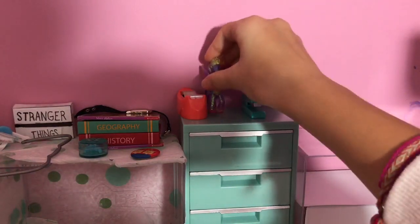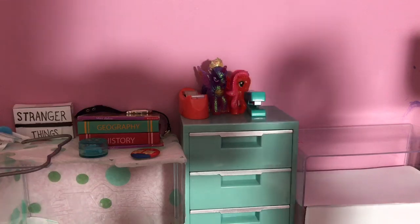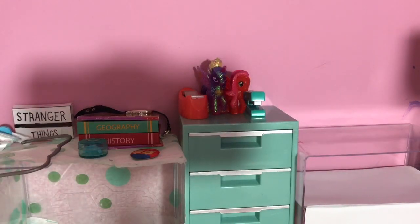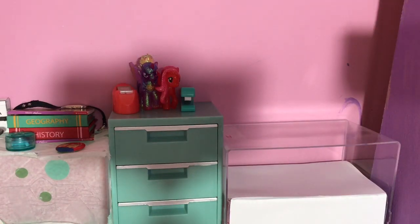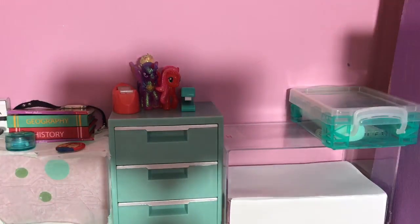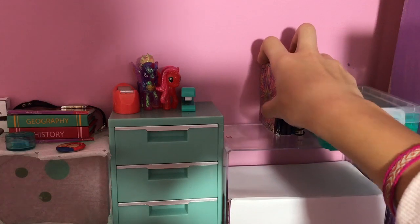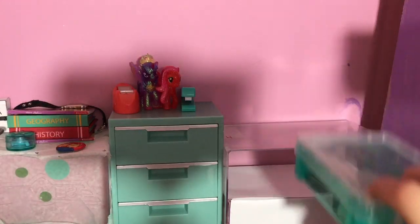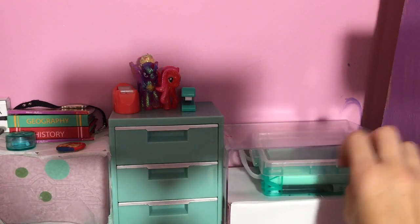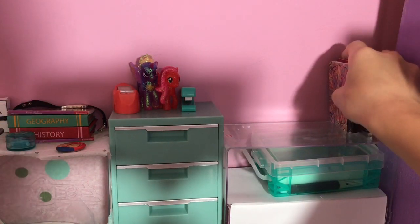So basically in my real desk I have it here, and then I have two My Little Ponies in between them. Then I have a stapler, and then I just have this little Stranger Things thing. So I'll be putting a poster up there. Okay, so the closest thing I have to my craft bin is this, so I'll be using that. I'm going to put this against it, but there isn't really much space left, so I'm going to put the craft bin in the drawer. And there's this big gap there and I don't want it to fall through.